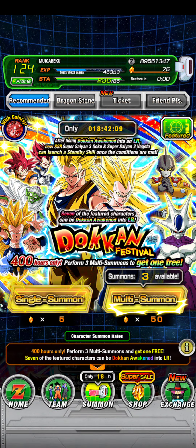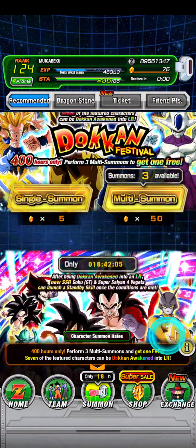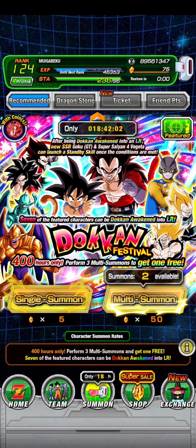And if you have enough to summon for the VT or Boo duos, do it quick because there's only 18 hours left. If you have a lot of Dragonstones, summon for them quick because they're really good.